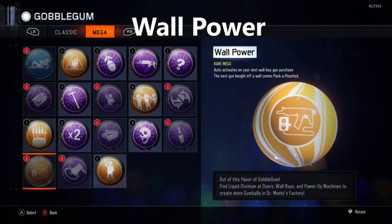At number two we have Wall Power, and it's extremely overpowered. You have 500 points, pick up Wall Power from the gobblegum machine, get a couple of points, buy a gun off the wall, and it's already Pack-a-Punched — fresh and easy. Really good.